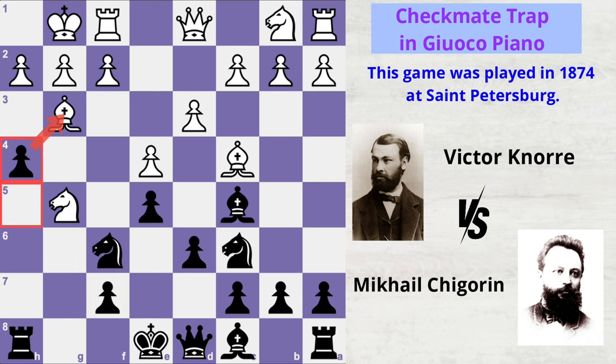Black plays h4, attacking the trapped bishop. Victor captures on f7, forking black's pieces.